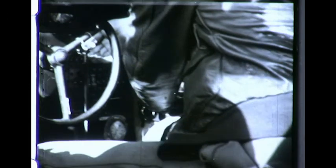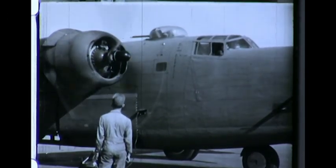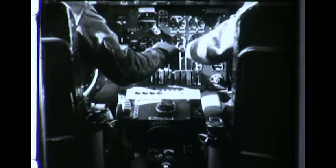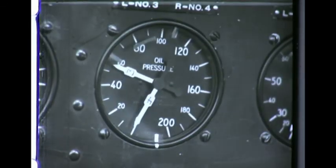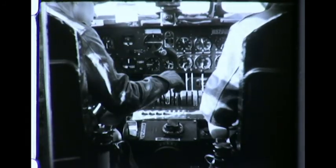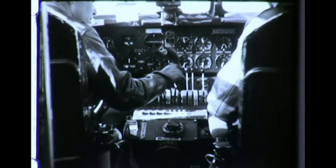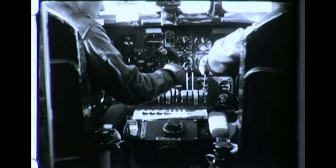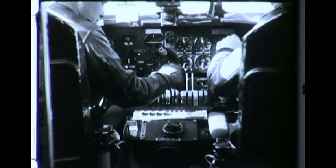Then the co-pilot starts the engine and moves the mixture control to automatic rich to keep the engine running. When the oil pressure on number three is rising, the co-pilot receives the all-clear signal on number four engine. The co-pilot turns on the fuel booster pump and switches the ignition to both. Then he starts number four engine. He also moves the mixture control to automatic rich and signals when the oil pressure is okay.